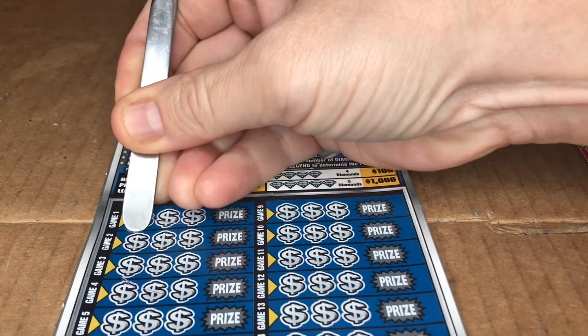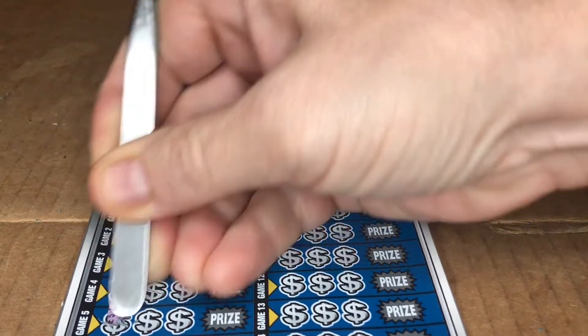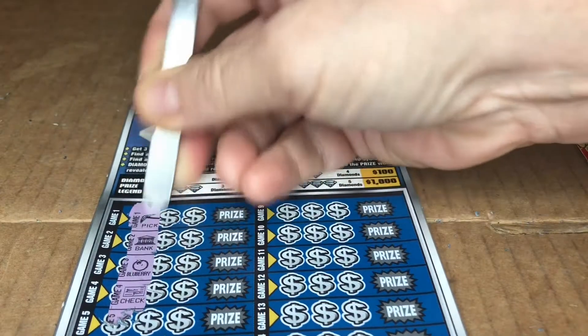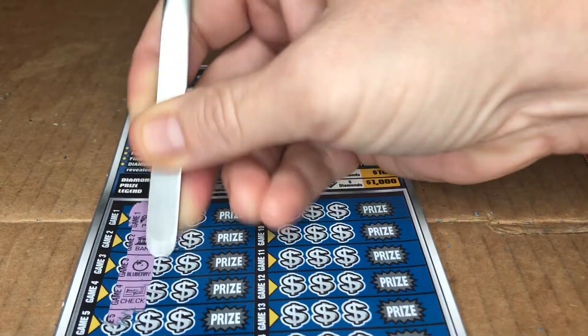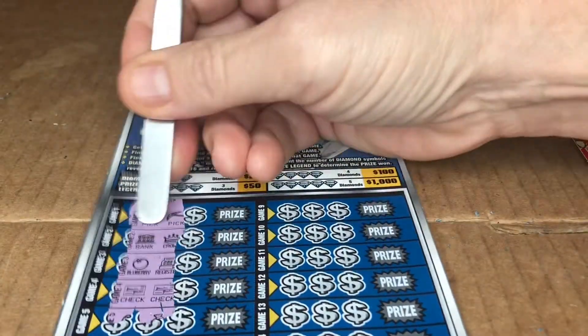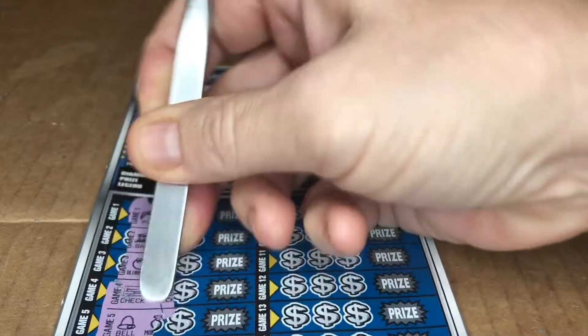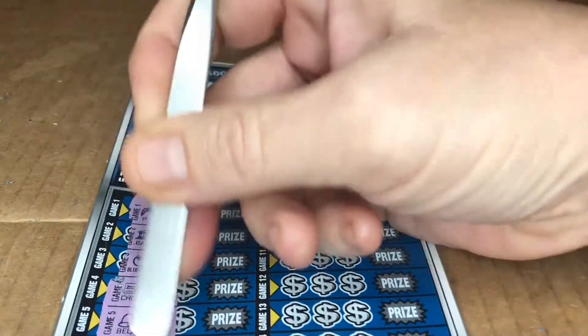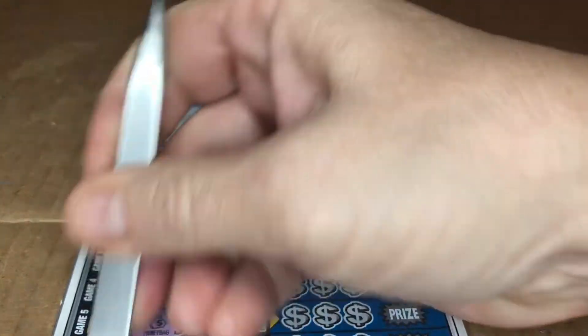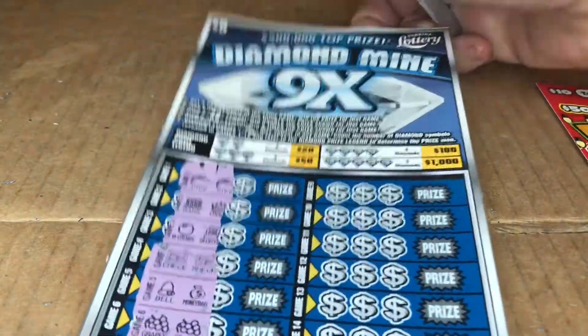This is an odd one to scratch — it's kind of like scratching glue is the only way I can really describe it. We have two picks. Always be on the lookout for the diamonds. Two grapes. The symbols are really weird — it's fruit, it's banks, and it's boxes. So that's a little odd.